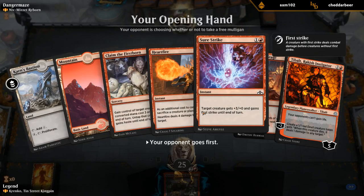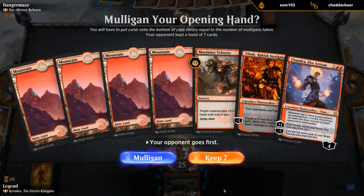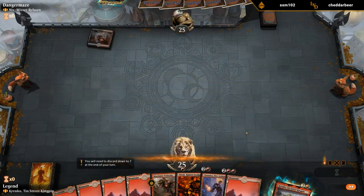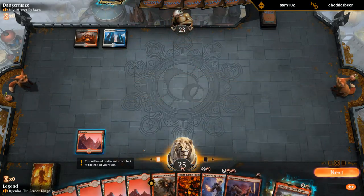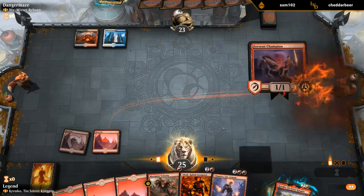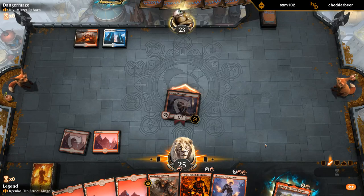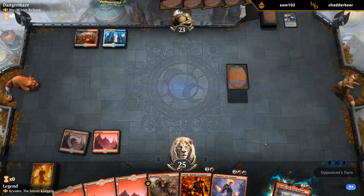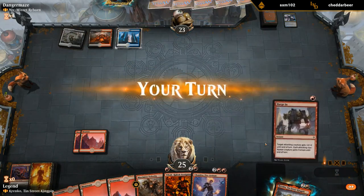Facing Niv-Mizzet is going to be a real test. This hand — don't have any proactive one or two plays, only two lands, kind of an awkward hand in general. This next one is better, though a bit land heavy. Two mana — scorn, sure. Probably implies that they have an answer for Krenko. So I think I'm going to go turn three Tibalt, turn four Krenko haste. That sounds reasonable.